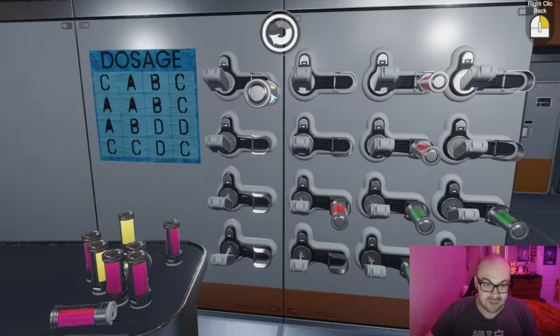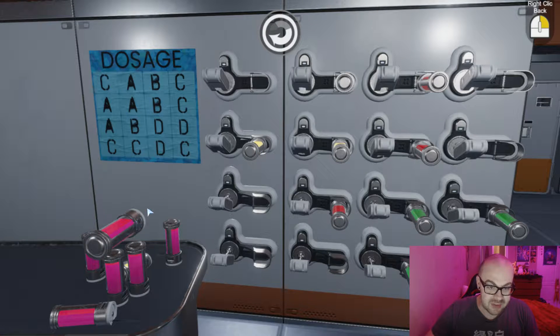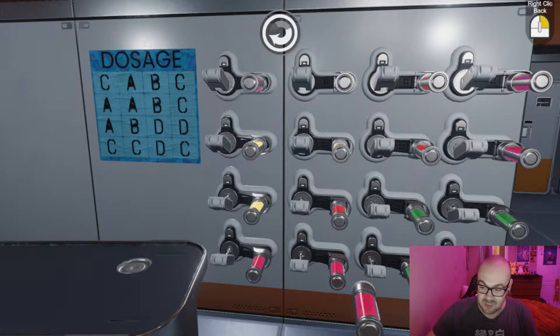Maybe I'm wrong about everything, huh? I still think that the yellow dosage is going to be the A dosage. It doesn't matter. Just pop in a nice C right there. Pop in a nice C, and then you can get the A. I'm not a biotechnician, but I will say one of the many things that I am good at is putting cylindrical things into slots.